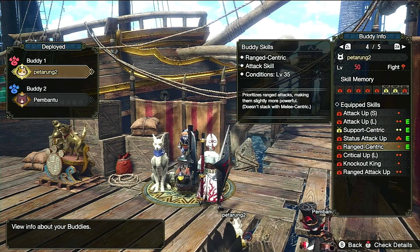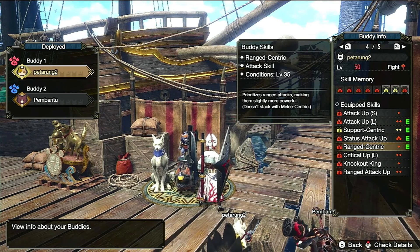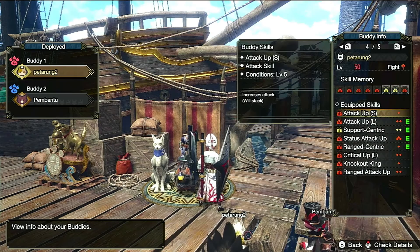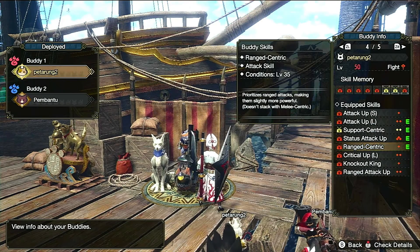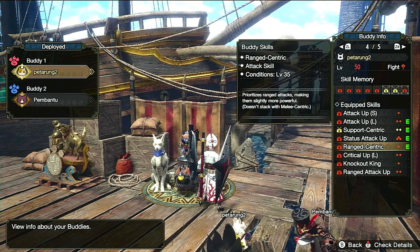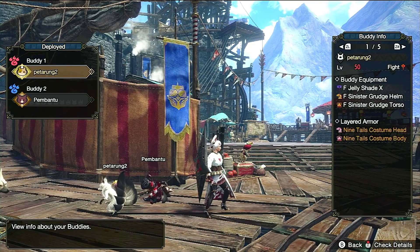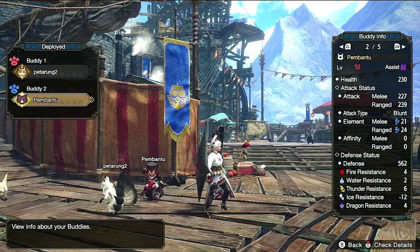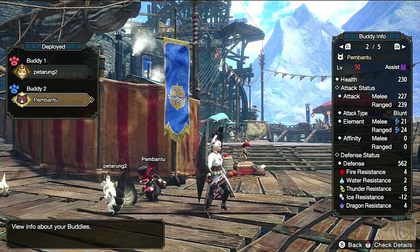Ada dua skill baru yang saya pakai di sini untuk Palico saya yaitu Support Centric dan Range Centric. Support Centric wajib kita pasang karena fungsinya adalah men-trigger Secret Support Move Palico kita, sehingga Palico kita akan sering mengeluarkan Secret Move-nya — dalam hal ini Lottery Box. Untuk Range Centric atau Range Attack Up, karena Palico cukup saya ambil Range Centric saja ini untuk prioritas Range Attack karena Palico kita akan sering nge-hits monster dari jarak jauh. Weapon yang saya gunakan adalah Jelisade X untuk Paralysis, atau Cataclysm untuk Sleep — dua weapon ini yang paling saya rekomendasikan.